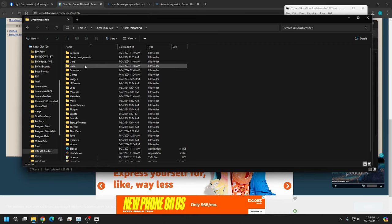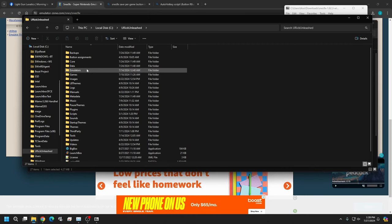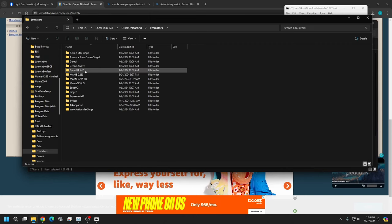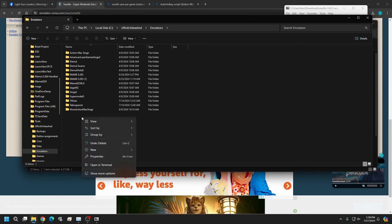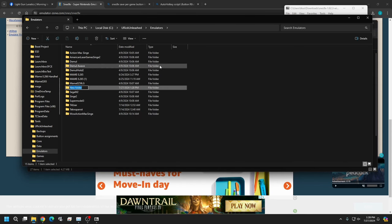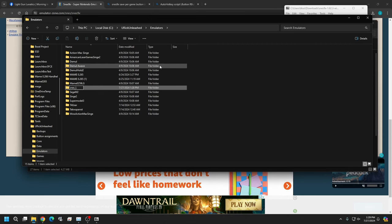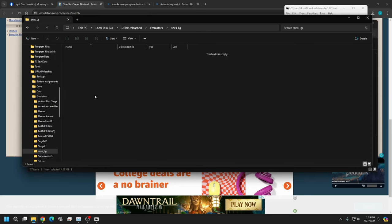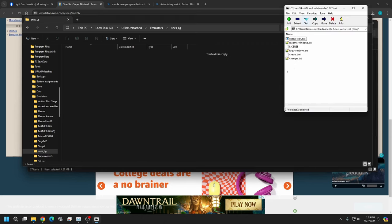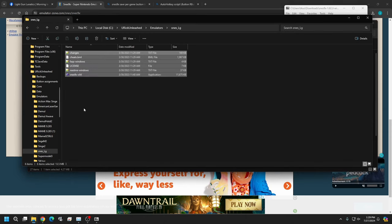We're going to drop this into our emulators folder. If you don't have an emulators folder, just use wherever you keep your emulators. I'm going to create a folder and name it SNES underscore LG — LG for light gun. You can name it whatever you want. Open the folder and drop all these files into it.